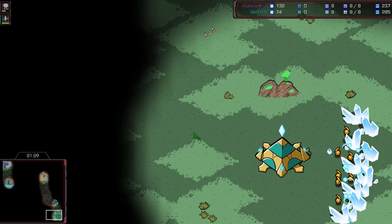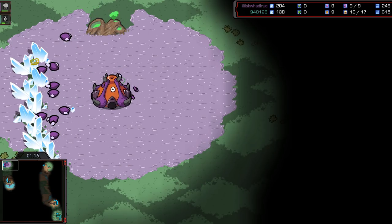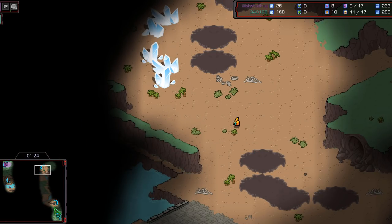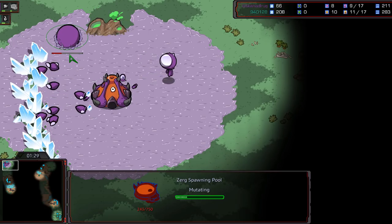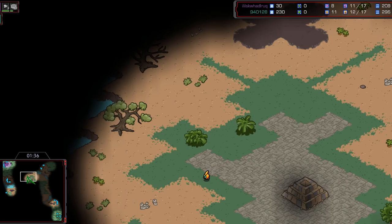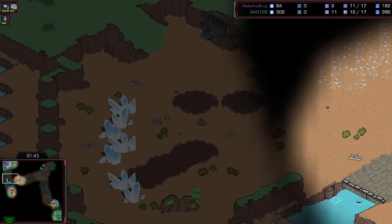Terror saving up — hold on, that's an Overlord. Never mind, it's an Overpool! Overpool opening here from Terror. Forge expanding from Mini, checking with the probe. All of the bases here on Fighting Spirit, which is a map we've seen enough that it is memorized, as it is widely considered the best map in all the history of StarCraft — all of the StarCrafts, including the aborted StarCraft Ghost game that never actually happened because it got stuck in developmental hell.